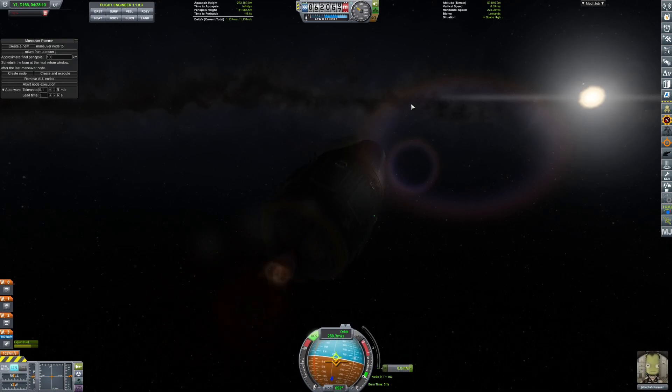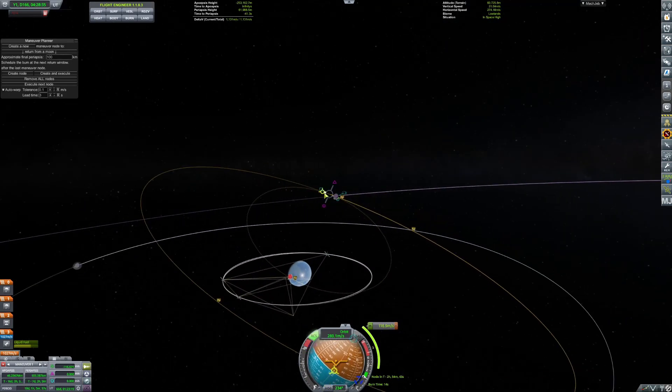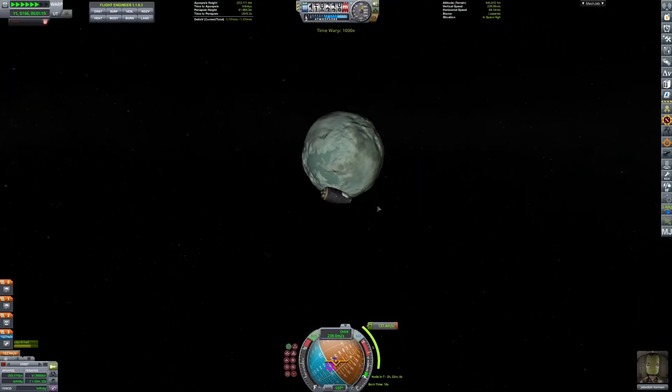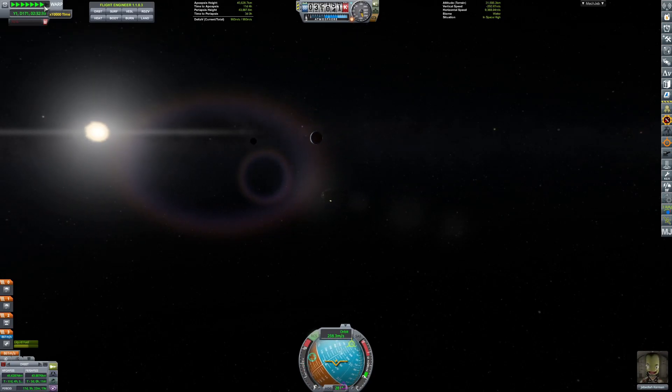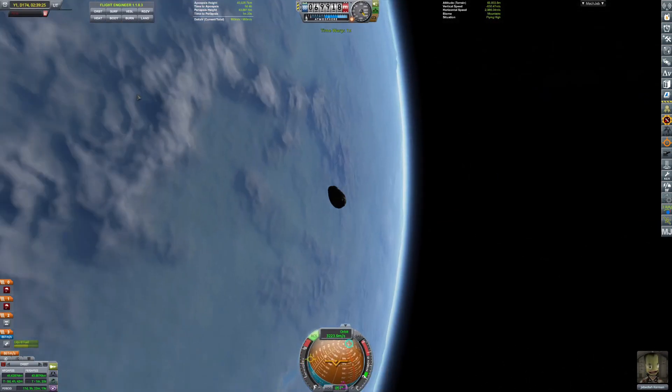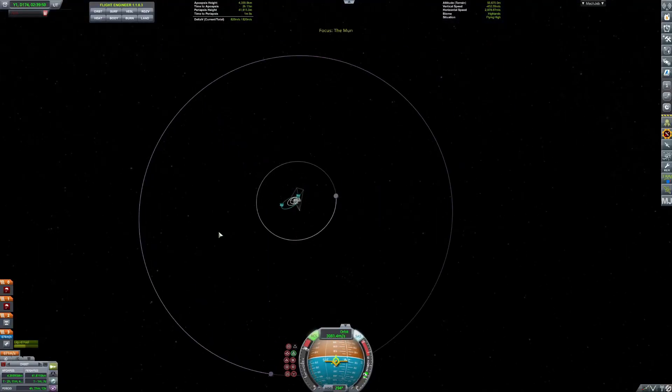So now I'm starting to deorbit and going down. I do my sort of deorbit burn and then another one when I get closer to the planet just to slow down my velocity so I'm not plowing through the atmosphere at 3000 meters per second. It's a little more manageable at 2500.